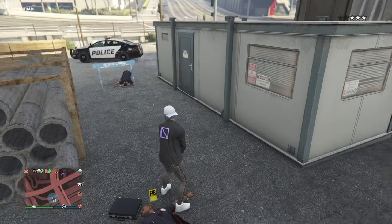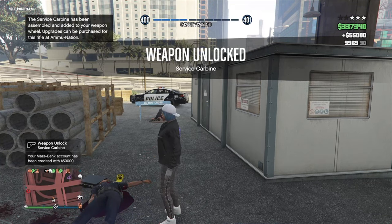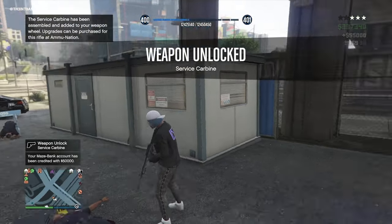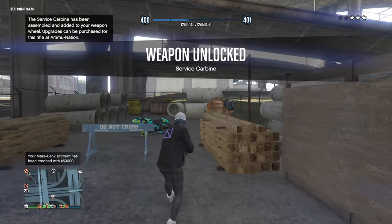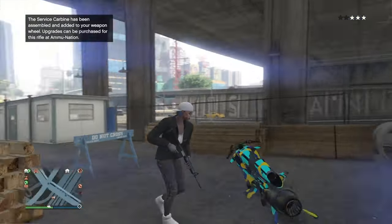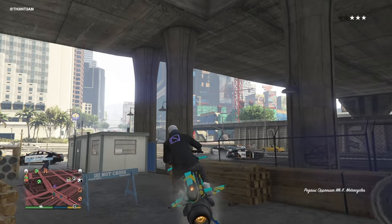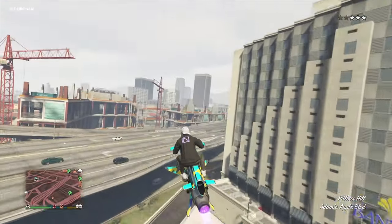You'll get a bonus $50,000 after collecting all 5 parts, which totals out to $75,000 and 10,000 rep points just for finding this weapon. And you'll automatically get this weapon — you don't have to go to Ammu-Nation or your agency or anything to pick it up. It's added straight to your weapon wheel. Our active weapon was automatically replaced.